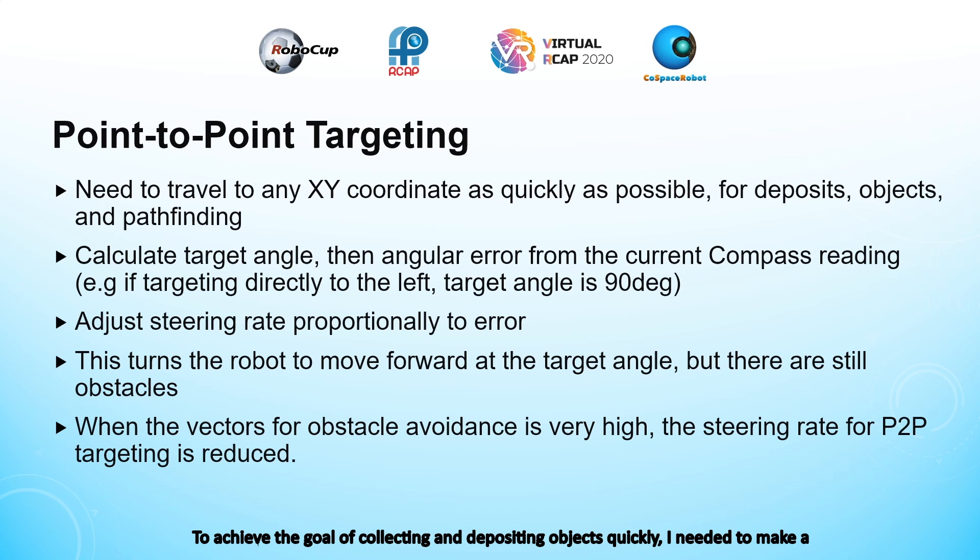Next, to achieve the goal of collecting and depositing objects quickly, I needed to make a point-to-point targeting system. The most obvious use case would be to target the xy-coordinate of the deposit zone once the robot has six objects. To start, we first calculate the target angle, which is the angle that we want the robot to move forward at in order to reach the target xy-coordinate.